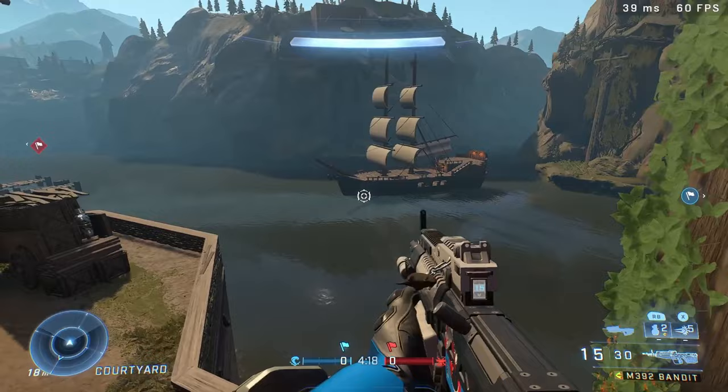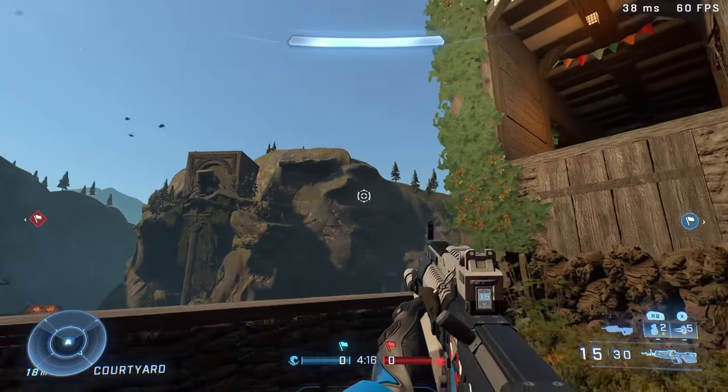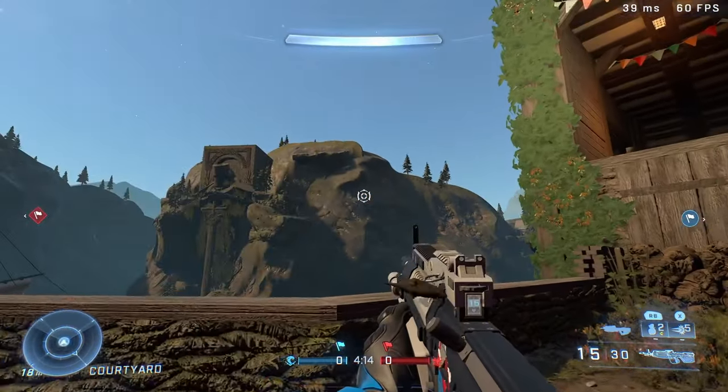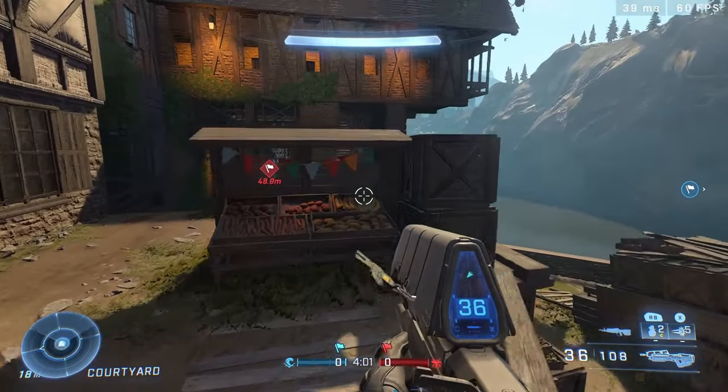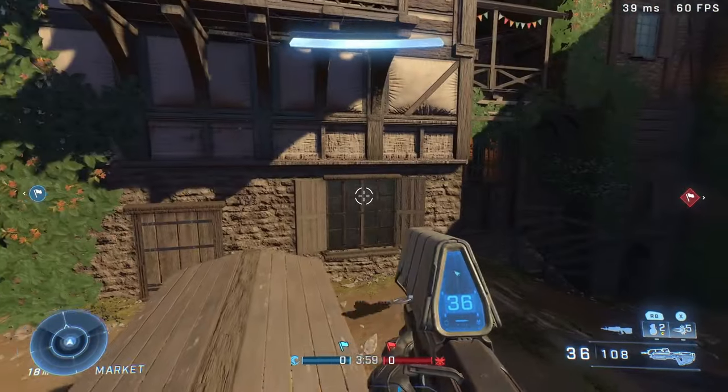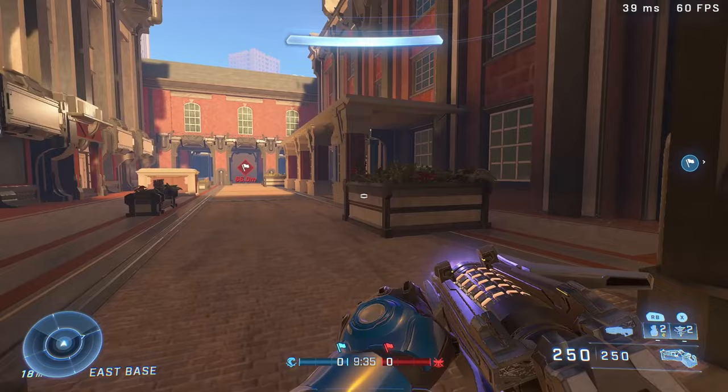On to the next map, we got Merchant Square, and this one's actually pretty cool as well. It's like some sort of medieval theme — you got this awesome knight statue in the background and a bunch of boats nearby, really selling the merchant square vibe.